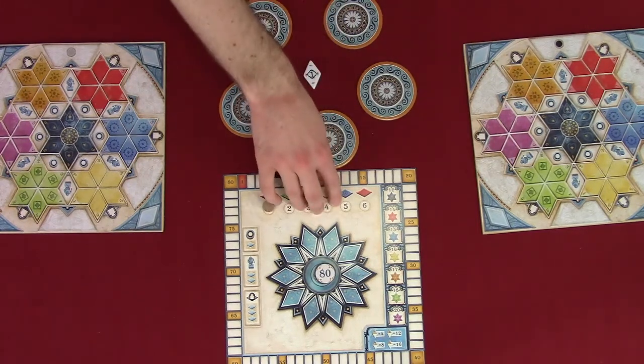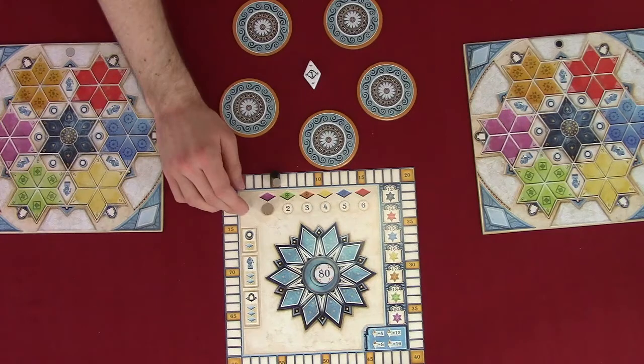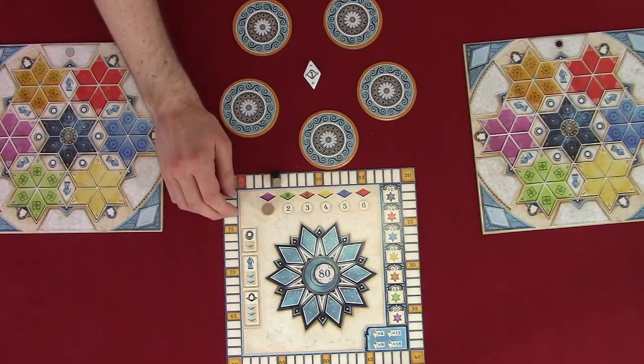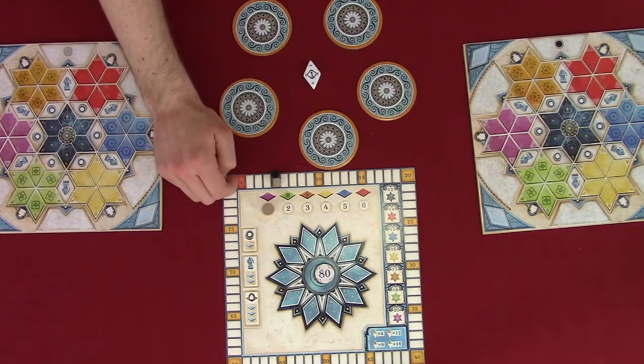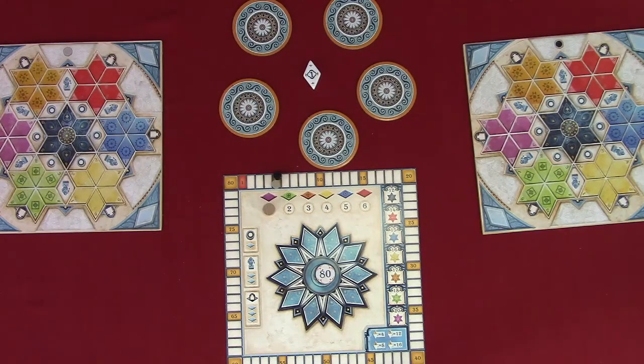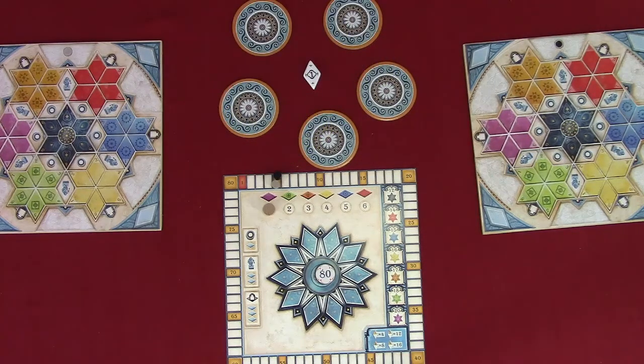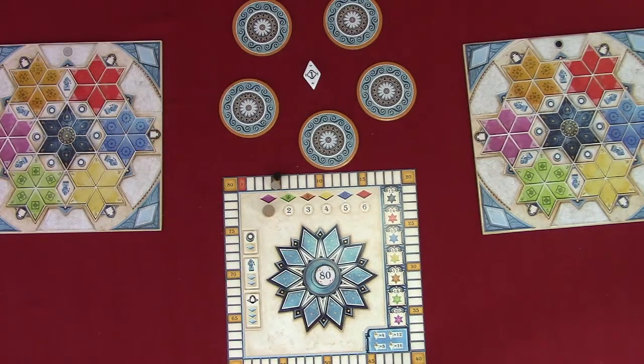Place the scoring board next to the factory displays. Put a round counter in the space for round 1. The counter indicates not only the current round but also the wild color for the round, which will be explained later. In the first round, purple will be the wild color. Each player takes a scoring marker in their color and places it on the 5th space on the scoring track. Fill the bag with the 132 tiles. Draw 10 tiles blindly from the bag and lay them out on the supply spaces in the center of the score board.